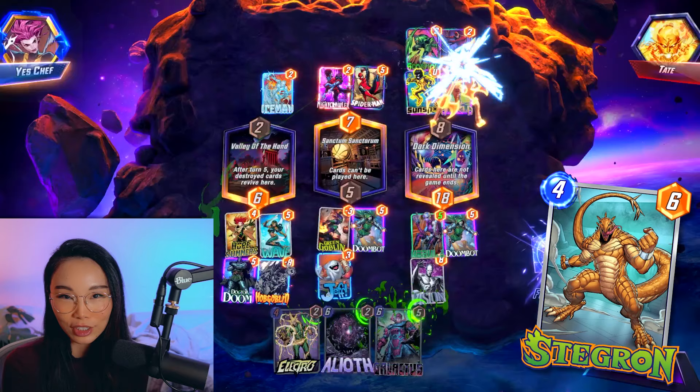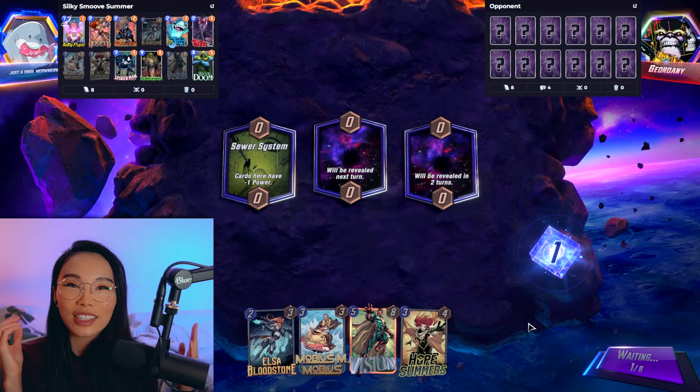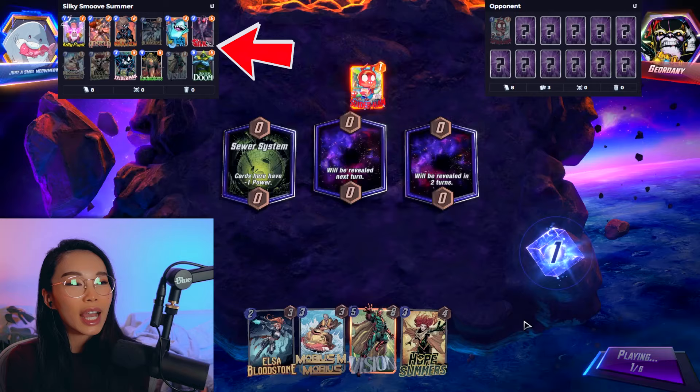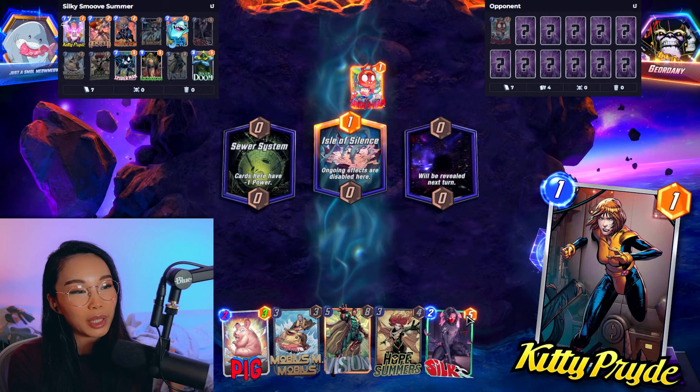Control cards like Professor X and Doctor Octopus, and of course there's always Lady Deathstrike. The deck I wanted to feature today is a variation on Silky Smooth, because she already has so many cards that work beautifully with Hope. It's been a while since I've seen Kitty Pryde, and I really wanted to bring her back into the meta. She works really well with Hope, pretty much guaranteeing that you can play her again next turn.